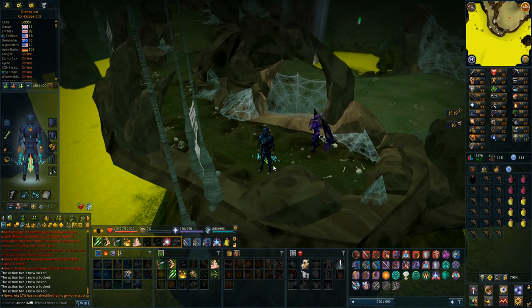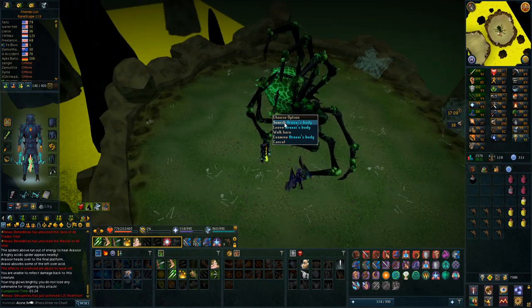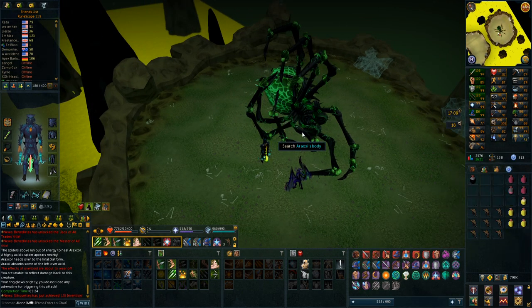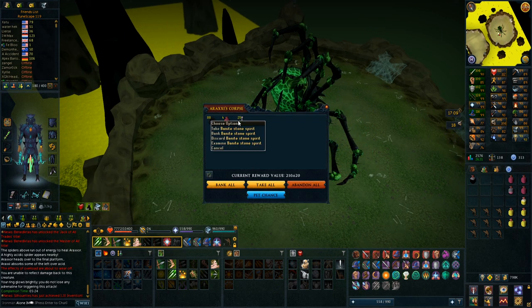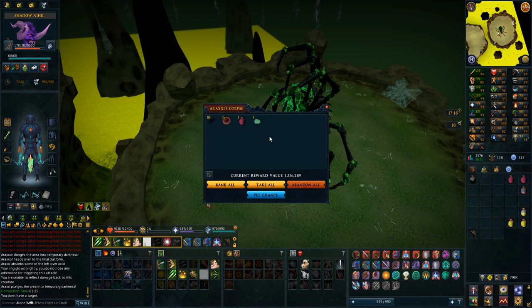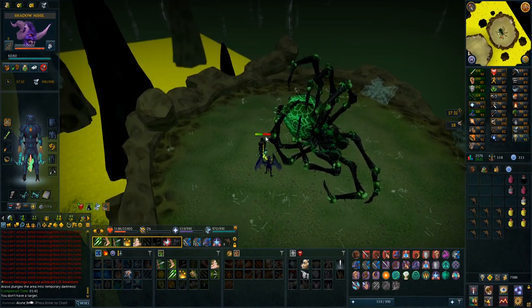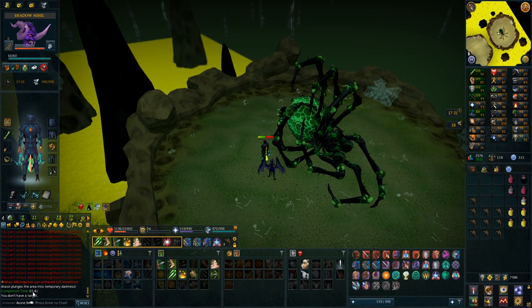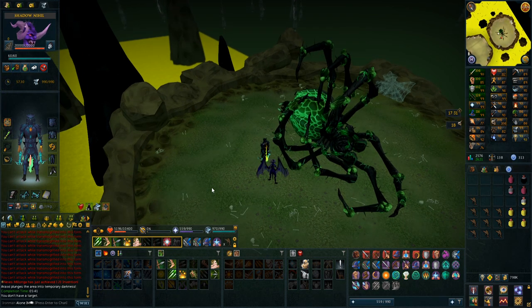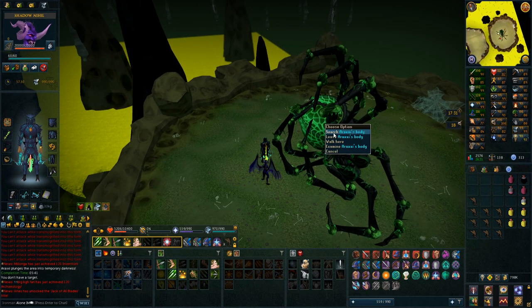First kill with a Nihil and I feel like I have insane accuracy — I basically never miss. It is a 0% enrage so I will have to see how it is at higher enrages. Basically used nothing in supplies, very minor, so very nice. First drop is Bane Stone Spirits, second loot is Sirenic scales — nice after I just used some for the helmet. Third kill some herbs. I have 4 pheromones in the bank, and I am just shredding through this boss now, getting 5 minutes or below 6 minute kills every single time.